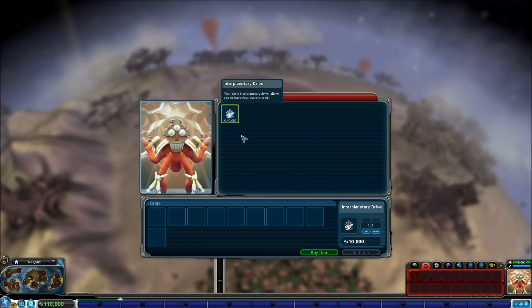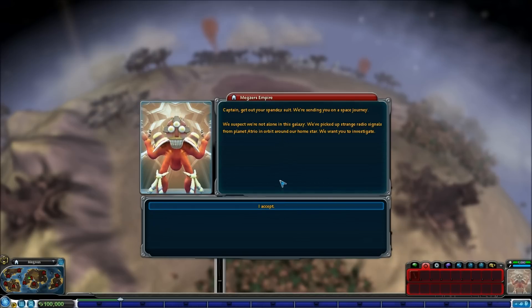Use the trade panel. Yeah, I'd like to buy this. Get out your spandex suit - we're sending you on a space journey. We suspect we're not alone in this galaxy. We've picked up strange radio signals from planet Atrio in orbit around our home star. This is something that hasn't happened in real life - in our solar system we're the only intelligent life we know of. Obviously if there were intelligent beings using radio signals on Mars, we would have seen them by now, especially with our rovers.